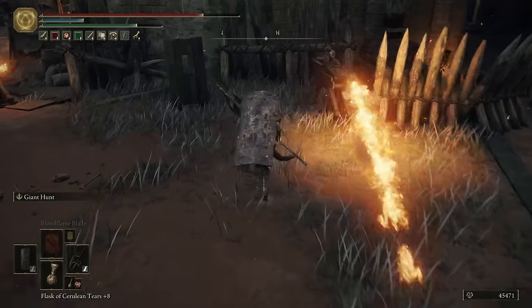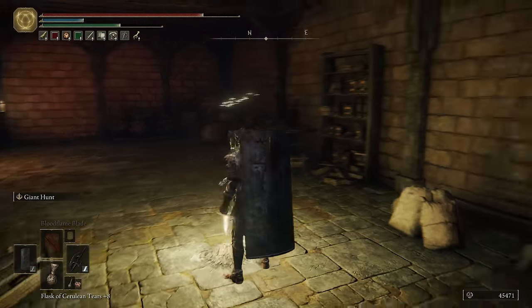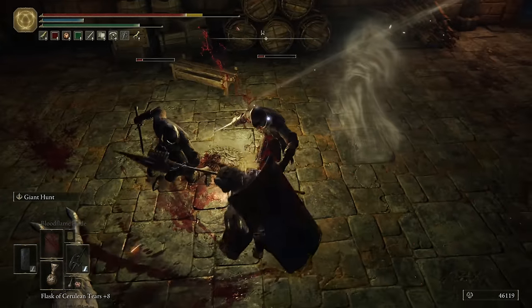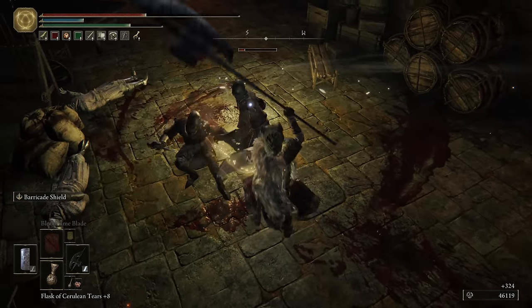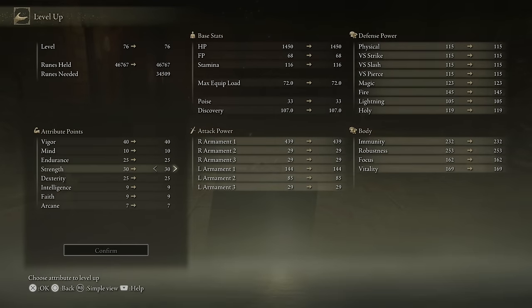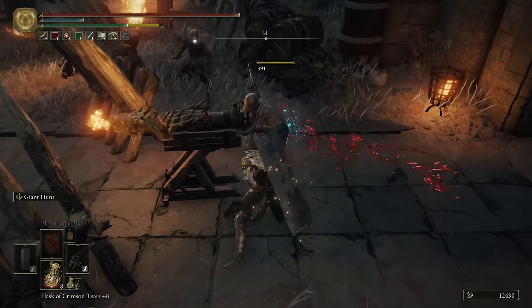We can take the longer route — just go around like this. We're going to aggro them all, but that's fine. Let's run in here and hit the grace. I should be fine with five flasks — actually no, I'd like to have some blue flasks, so we'll just rest. I think we have enough runes that we can get a level as well. I'm just going to go Strength for the time being since I'm using Cold on this — I'll probably respec in the near future anyway. Just that one additional point of Strength.